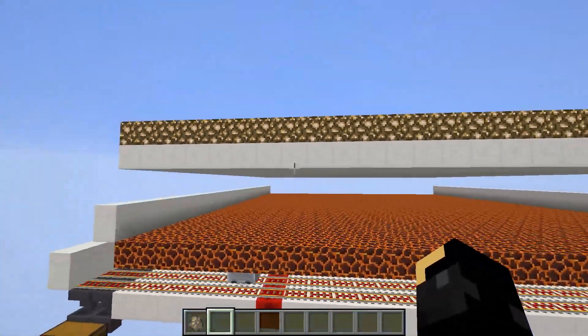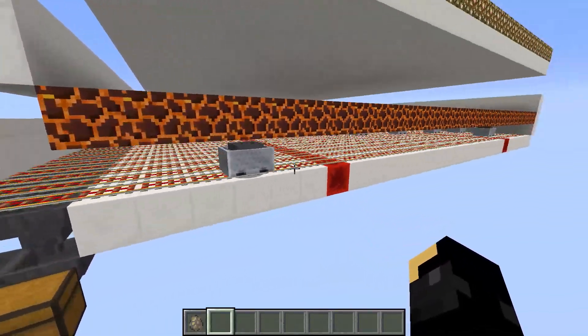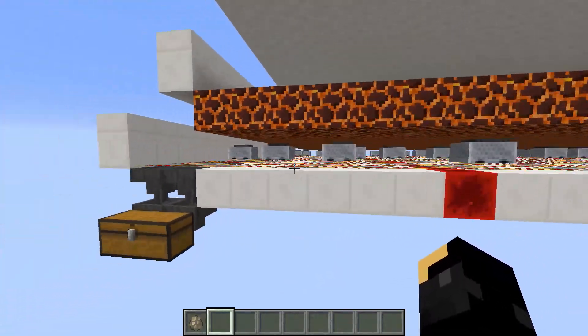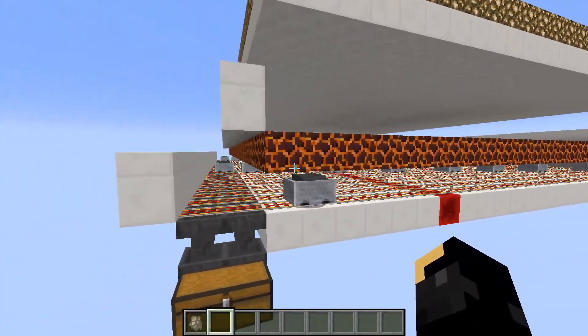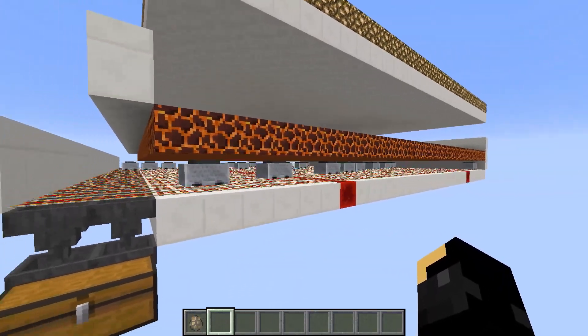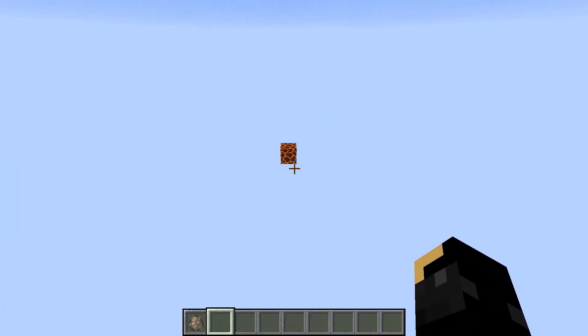Obviously, if we had a real one, we'd put walls around it and everything. But under your floor, you put a few tracks with the hopper minecarts, which can pick up items through entire blocks like that. And as long as in 1.10 they fix a bug where the hopper minecarts just sometimes vanish — which is really irritating — then this design will probably be one of the most efficient mob farms going.